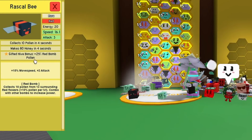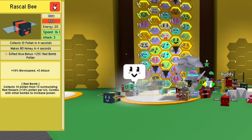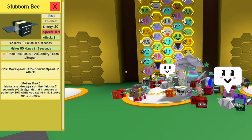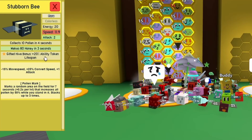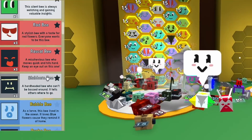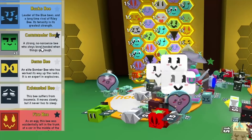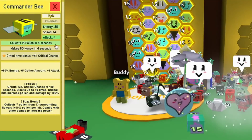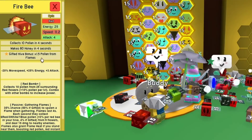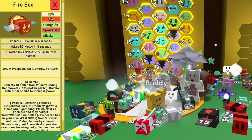Rascal bee gives 25% red bomb and has a red bomb token, which is really important for the scorching star. Stubborn bee gives a pollen mark and 20% ability token lifespan, which I like because I'm not quick at picking tokens up — gives me a little bit longer. Command bee gives critical chance and a bit more focus. Fire bee has 1.5 pollen from flames, which should really help with the scorching star.